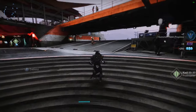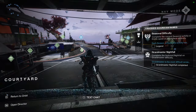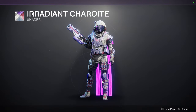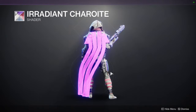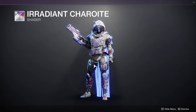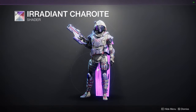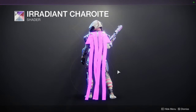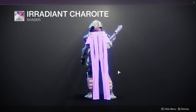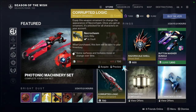Let's go to Eververse. We have the Irradiant Chariot sparrow — I think it looks pretty cool. It's definitely not for a tactical set since you'd want dark colors, but it looks pretty cool. Wait — did the colors change for the glow? It does change! It turns from blue to purple. I like that.